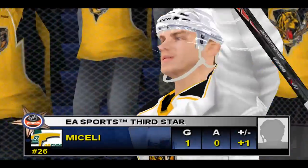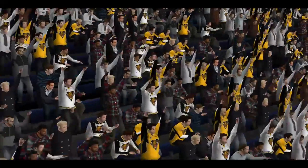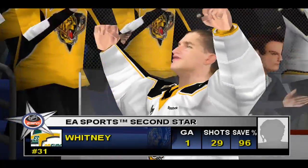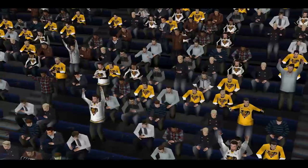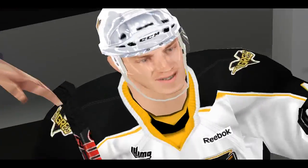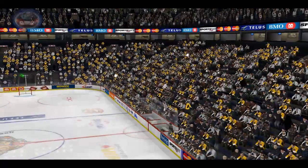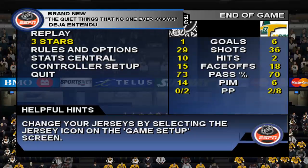Tonight's favorite star for Victoriaville, number 26. Tonight's favorite star, Victoriaville, number 31. From Tampere, Finland — we've witnessed another fine matchup. I'm Craig Simpson with Jim Hewson, and this has been a presentation of EA's.